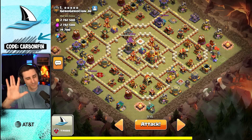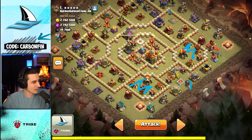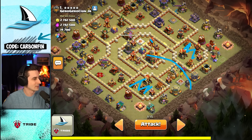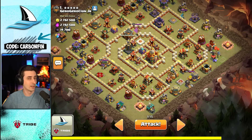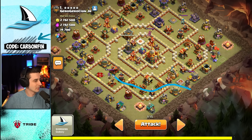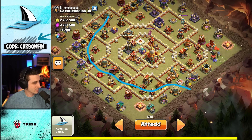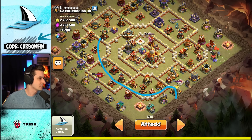Actually, changed my mind — it's safer with the Overgrowth. I'm gonna Overgrowth both these sides, and then we're going to Fireball the Town Hall and take it down. After the Overgrowth hopefully disappears and the Warden grabs his value, we move our way around the base. Then we can sneak in Rockaloons to go snipe the Town Hall as we continue to wrap around.